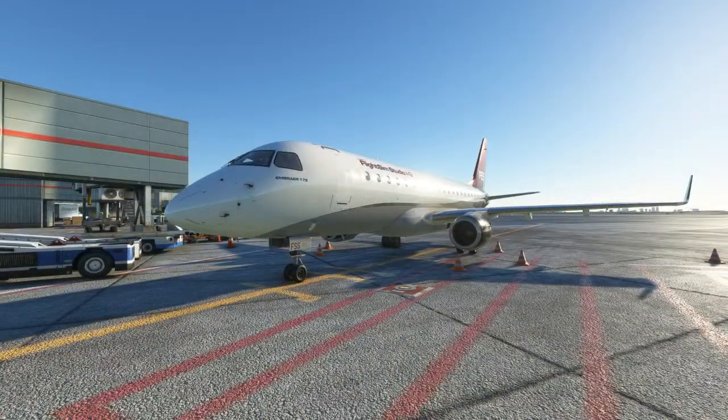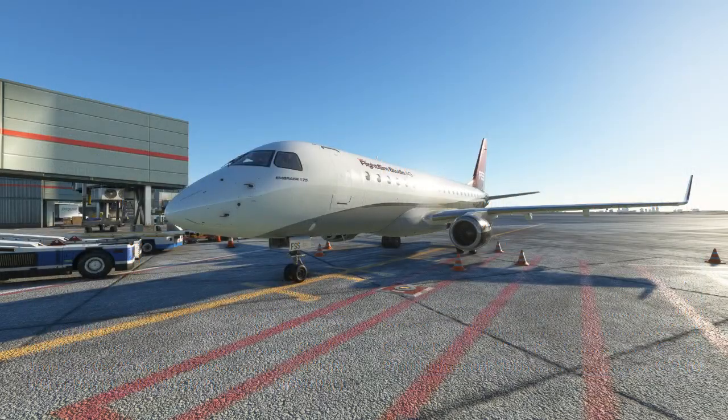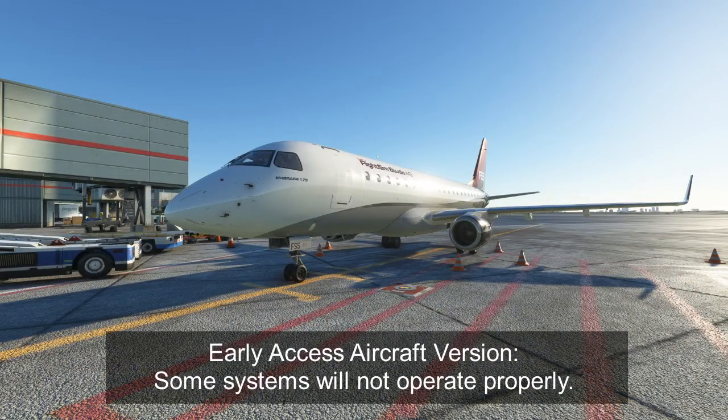For this first video in the tutorial series, we're going to go through the internal inspection and power-up process to get electrical power initially established on the aircraft, allowing us to begin the setup for departure. I have a checklist based on the actual Embraer SOP that will be linked in the video description below, which we will follow while I give you notes and hints on how this aircraft works.